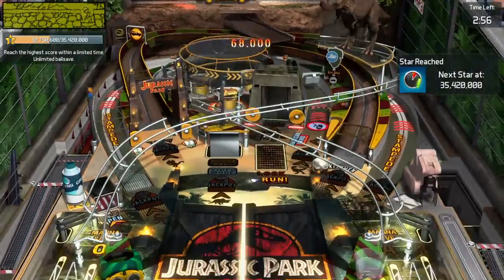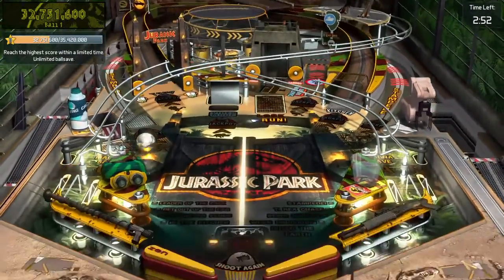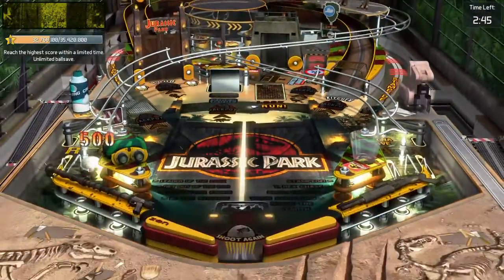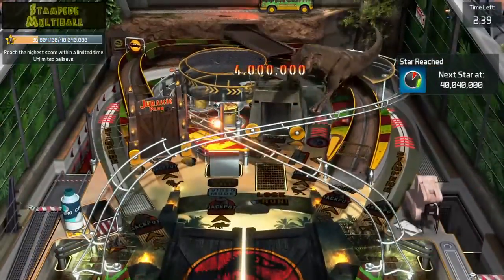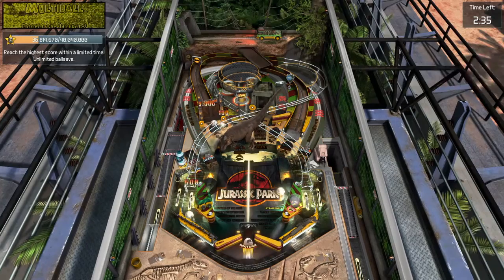Dinosaurs left their blueprints behind for us to find. We just had to know where to look. A little more strength. Uniform direction change is just like a flock of birds evading a predator. Multi-ball!